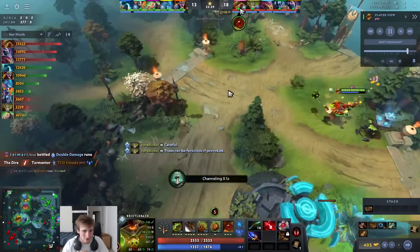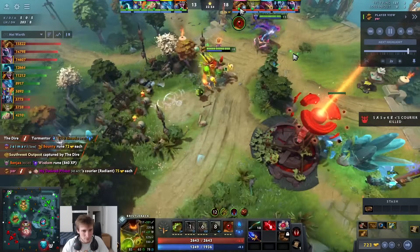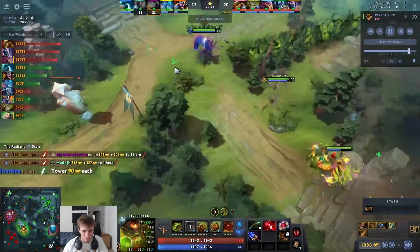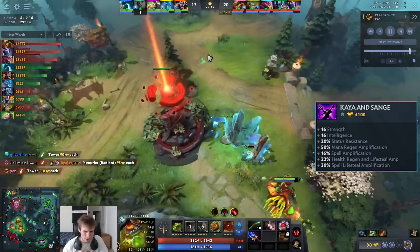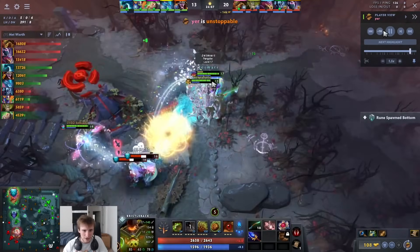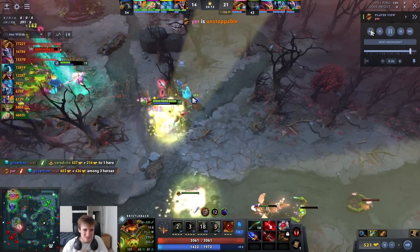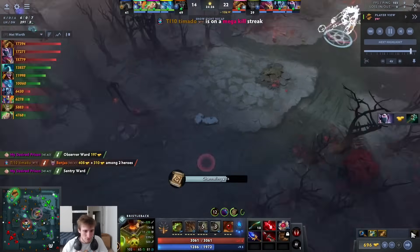Rubick bought a vessel which was a good idea but just not enough. I'm running back and forth on the map because I know I'm unkillable — if they go on me they just die. I have 30 armor from Treant armor too. I pick up Kaya and Sange because it amps up the spell lifesteal, gives a lot of damage and strength, makes me very survivable, and I'll never have mana problems. The axe is pumping out like a thousand-something damage per use.